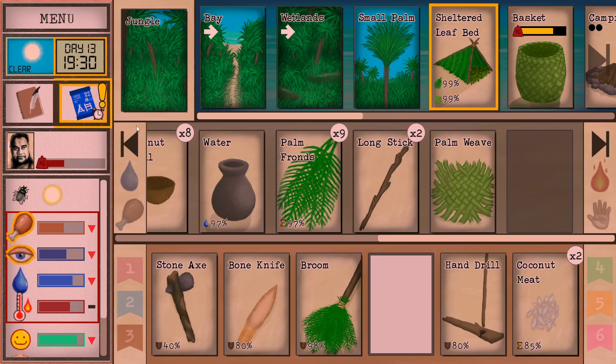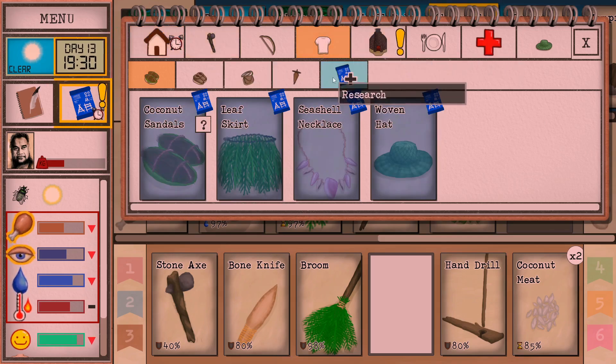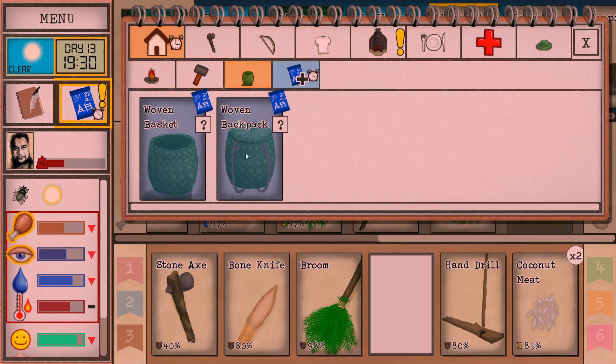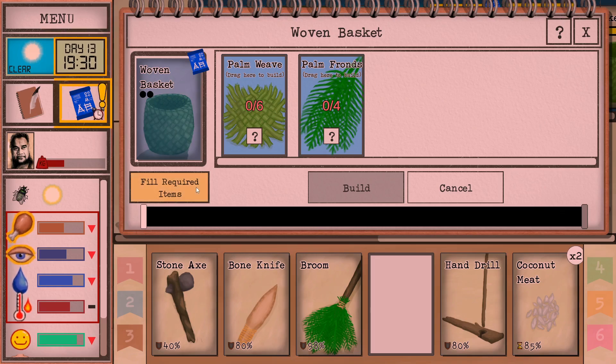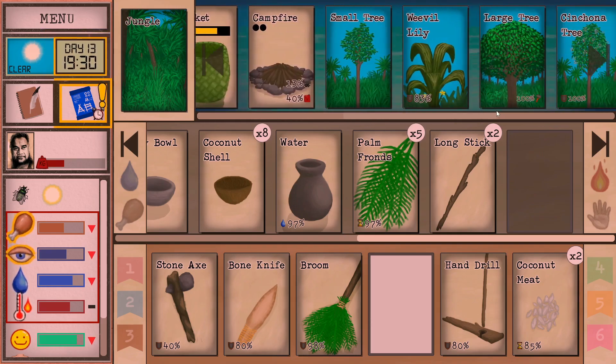We've got this palm weave now — it was real quick. We are getting ready for bed here, but maybe we can set up another basket. The basket was under the home. These baskets are great; they do take quite a lot of stuff. We'll work on that as we go through.